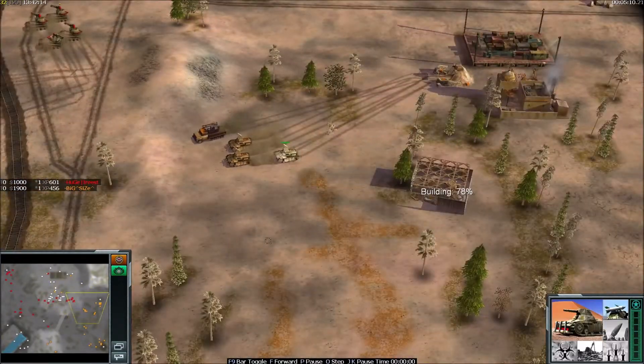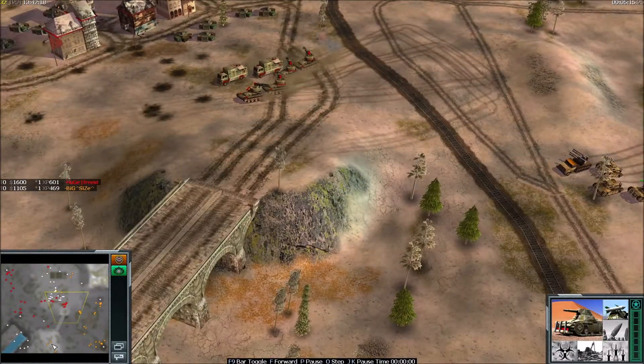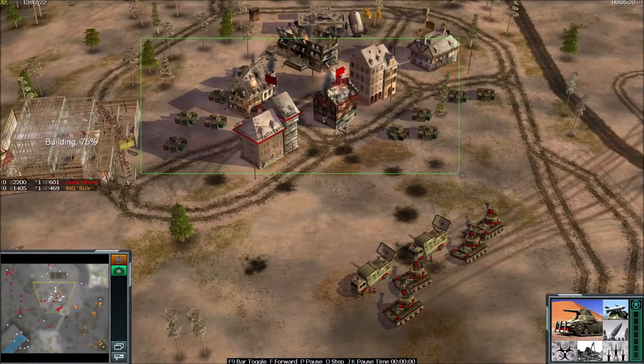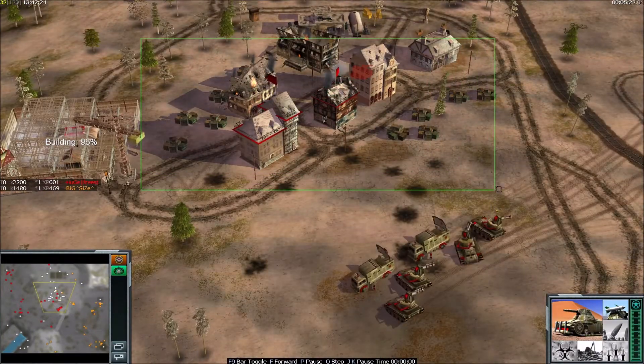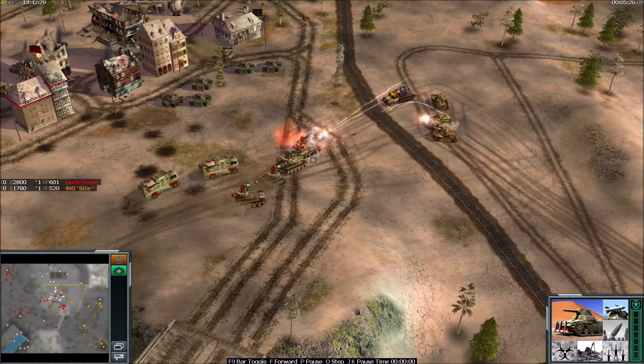BigSize got the Scorpion Rockets, so that's a nice thing to have of course. BigSize definitely needs to fight for the middle — there's a lot of cash in the middle, and the supply trucks are starting to collect.